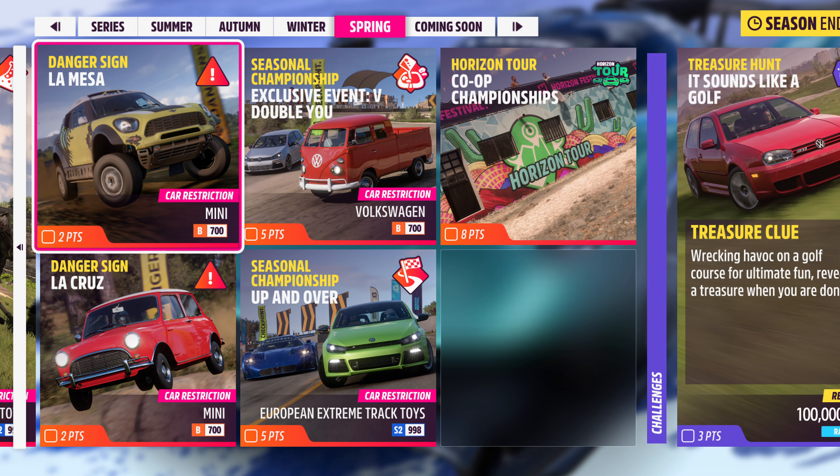La Mesa is B-class Mini, La Cruz as well because Mini — exclusive event where you get a new car, the Volkswagen in B-class, for VW Extreme Track Toys from Europe. Up and over you get a Rising Cop championship as well, which is a nice easy 8 points. La Mesa target is 459.3 feet in B-class Mini.